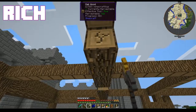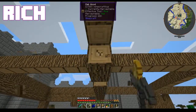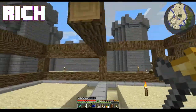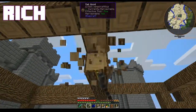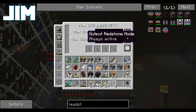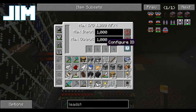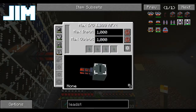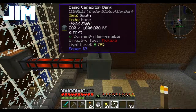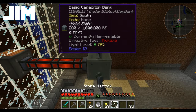I might need a crescent hammer to get it going, but it's flowing through the flux duct. It's the wrong sides - just give me a second. Oh, did you configure the capacitor bank? No, not yet. Yeah, that'll be the problem. I'm attempting to figure out how it takes power - when you go into the GUI there should be a gear symbol. It definitely got some briefly.